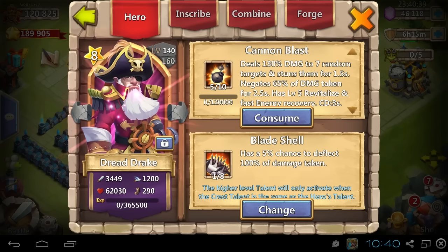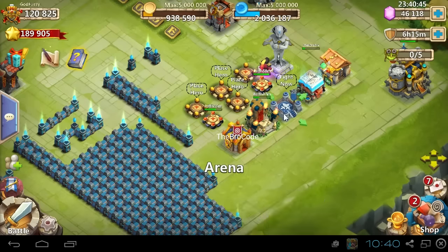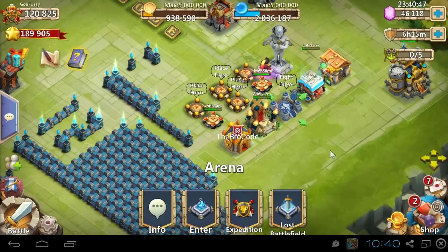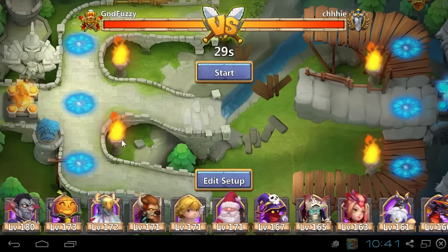Now, we got deals 130% damage to 7 random targets and stuns them for 1.5 seconds. Negates 65% of damage taken for 2.5 seconds. Cooldown 3 seconds. Got Revive 5 and a fast energy restore. We got to go use him in the arena, don't you think? All right, let's challenge this sucker.